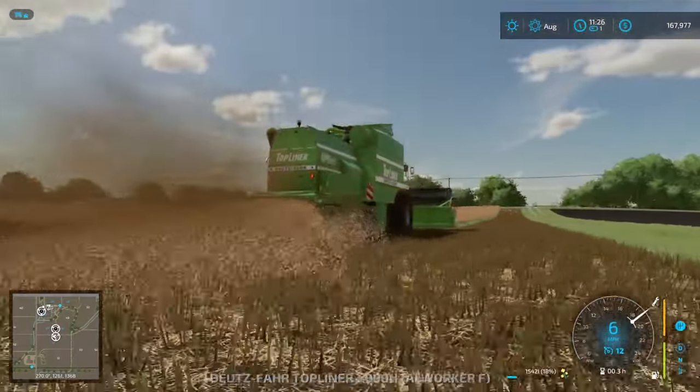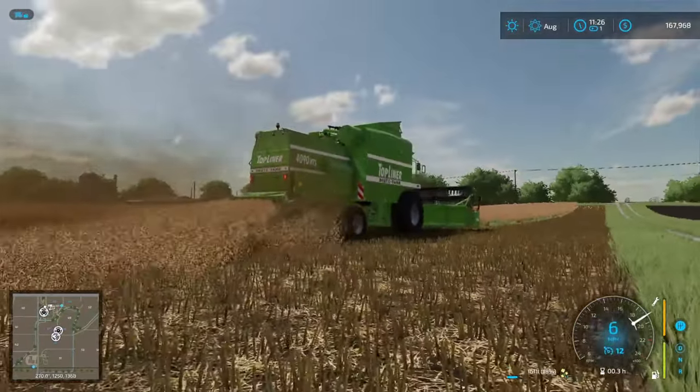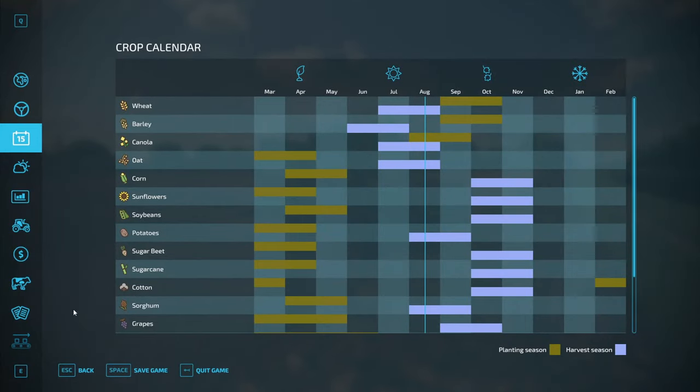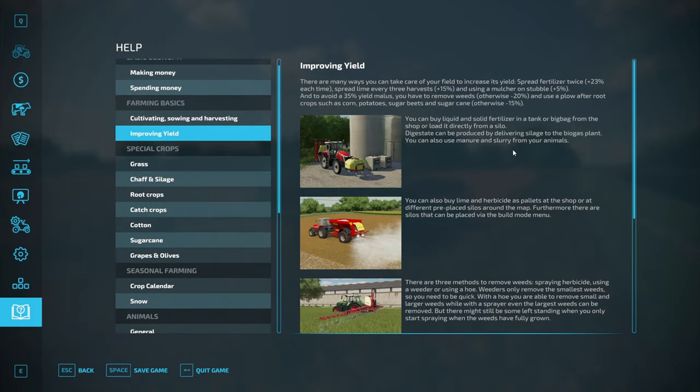Oh, remember the stubble. Let's look at the help and see what it says — maybe we should be buying that thing that mulches down the stubble. Last episode I think we looked at improving yield. It says using a mulcher on stubble gets us five percent extra.